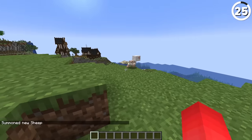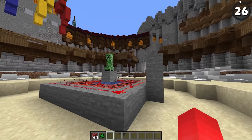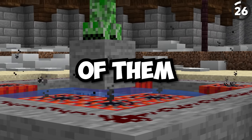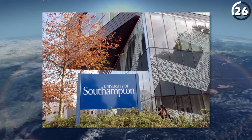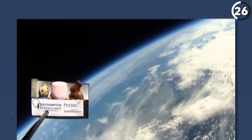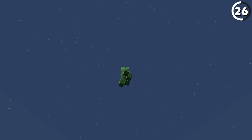Did you know creepers are aliens? Well, not all of them, but this one certainly is. Thanks to an experiment done by the University of Southampton, students were able to send personal belongings into space, and one of those students sent a creeper. So when you look up into space, just know that somewhere out there, there was a creeper — and thankfully it didn't explode on the way up, otherwise that wouldn't be as fun of a fact.